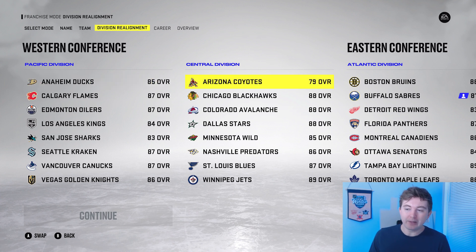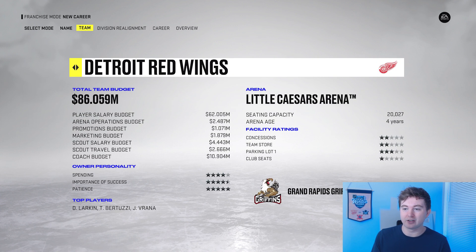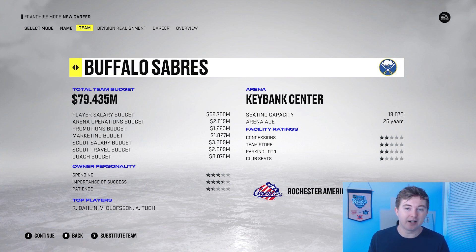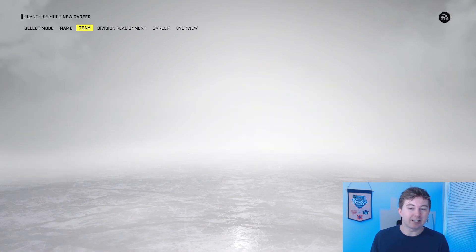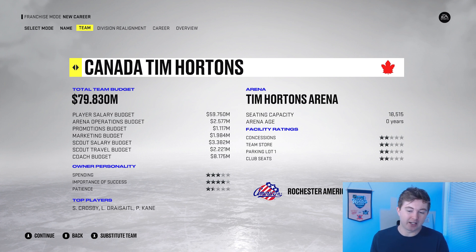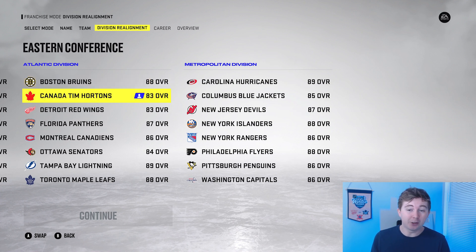Alright guys, we're now going to build this team in NHL 22. Arizona Coyotes are the worst team in the game at 79 overall, but I feel like a Timmy's team doesn't really fit in the central division. Buffalo is 81 overall as the second worst team — and I feel like the Atlantic division makes a lot more sense for Tim Hortons. There's probably more Tim Hortons in Ontario than anywhere else, and you've got a few Canadian teams there to go up against. So we're going to slot out Buffalo. The Timmy's team came in at 83 overall — lower than I expected — mainly because our goalies are so terrible.